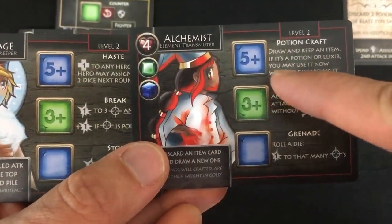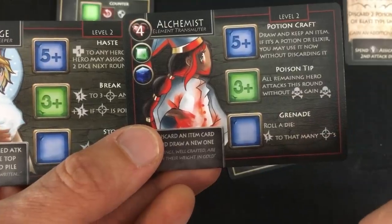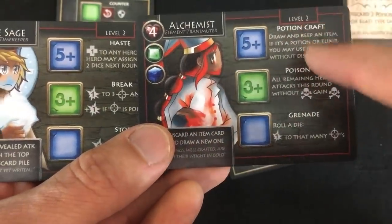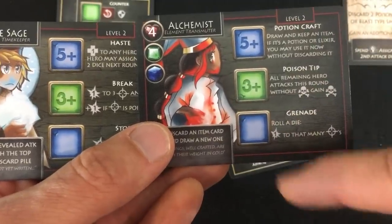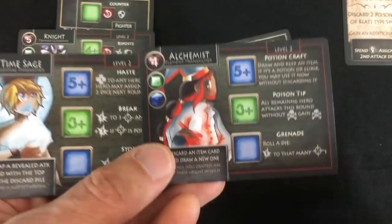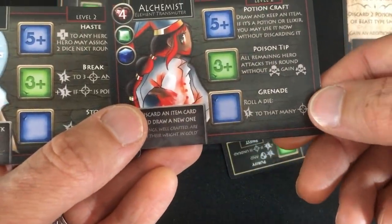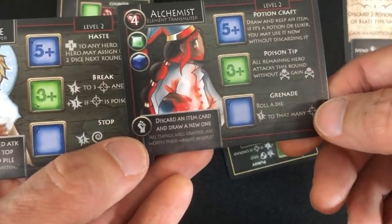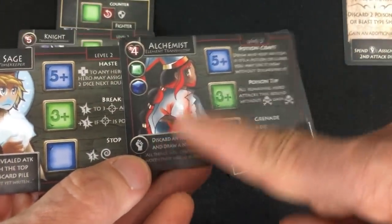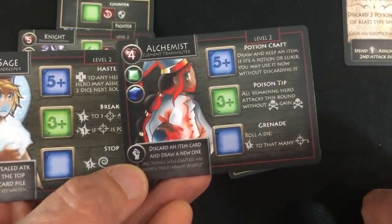As for the alchemist: draw and keep an item with a five-plus. If it's a potion or elixir, you may use it now without discarding it. Poison Tip: all remaining hero attacks this round without poison gain poison — that's a nice combo. And Grenade: roll a die, one damage to that many targets. So even though her hero token thing is kind of limited, it'll become useful if I get something I can't use with the five-plus ability.